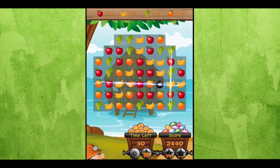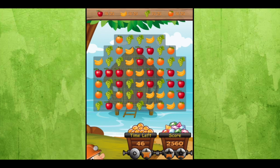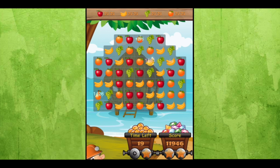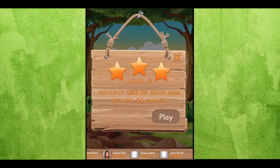Now we're in a fruit level. You can see the time limit in the left minecart and the score in the right minecart, and the wheels actually fill up when you get closer to those stars. Once you get to your goal, they give you special combo fruit which gives you a bunch more points.